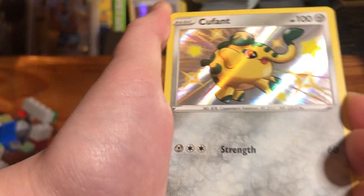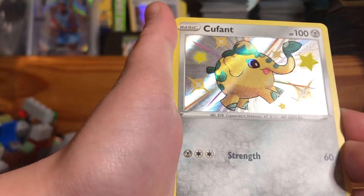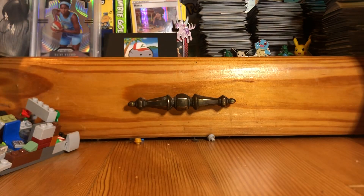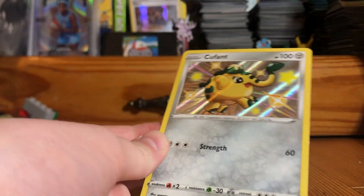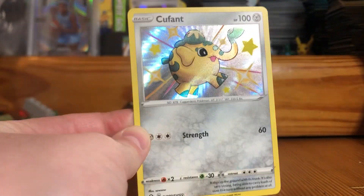Cacnea, I think... oh, a Kerfant — shiny! I don't know if that's a great shiny, but it's not a Zard. Still cool though. And a non-holo rare. I know some of the shinies in here are really nice, but I don't know about this one. Still, a very cool Kerfant. Thanks for watching today's video — hope to see you all in the next one!